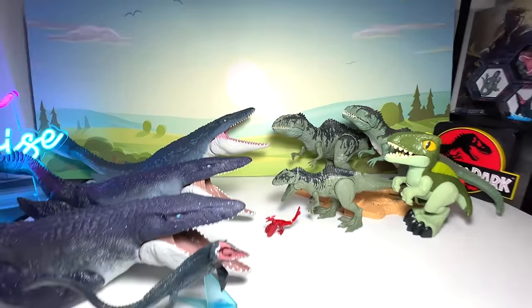Next Mosasaurus figure — the Takara Tomy Arts figure. We just got this a couple of weeks back; it's a really, really beautiful one. It has a movable jaw and looks so realistic. Comparing these two Takara Tomy Arts Mosasaurus figures, I definitely love how they have colored and painted the waves on the newer one — it looks more realistic with more color variation. Both are fantastic; I'm very happy to have both these Mosasaurus figures.